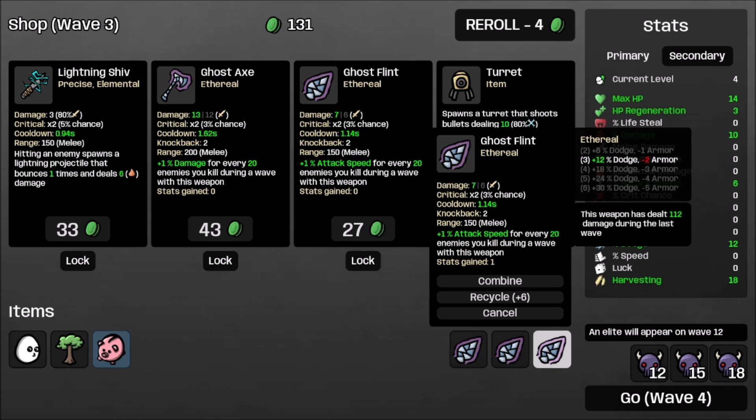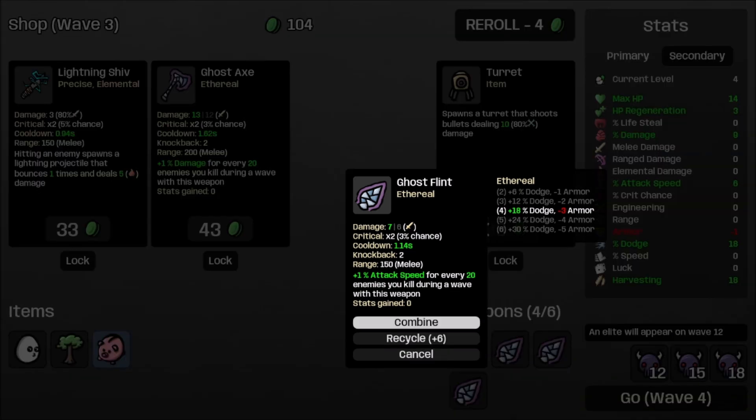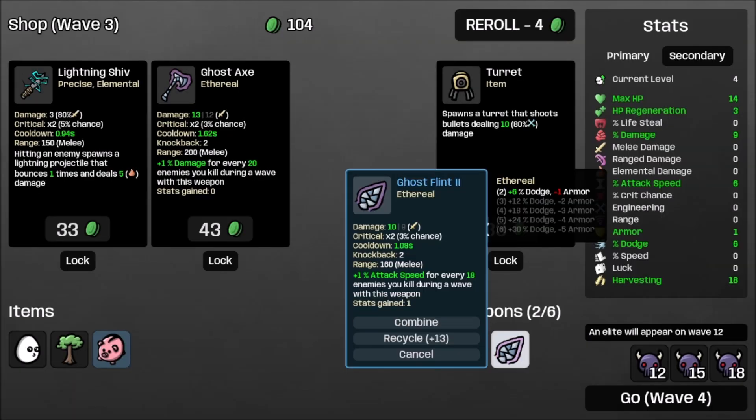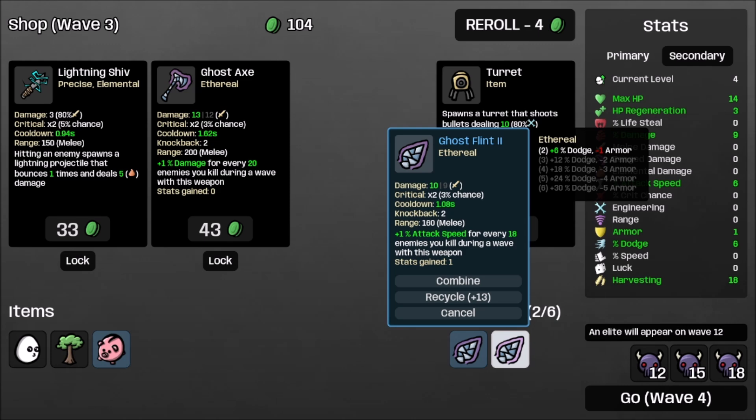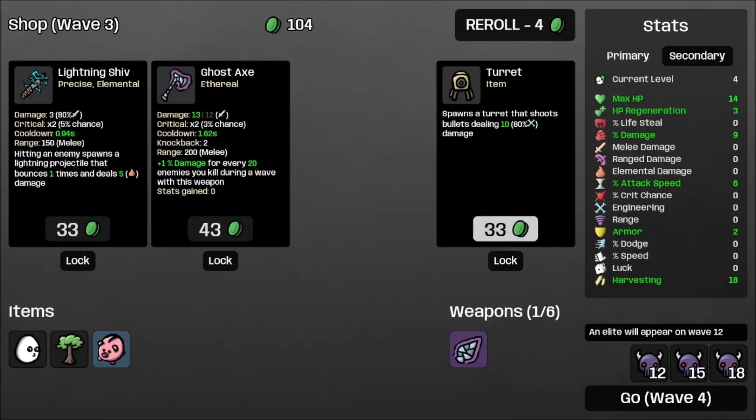Oh, we did get one. I might combine — yeah, let's actually double combine these. How much damage does that do? I'll do it anyway. The minus armor really sucks. The dodge is nice — you know what, let's actually do this. Yeah, that might be good. Ethereal gives me minus one armor — let's reroll once.